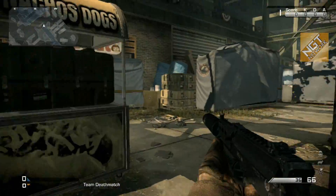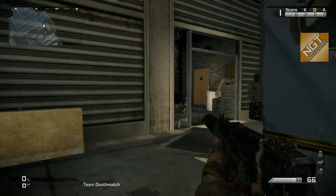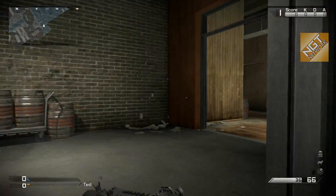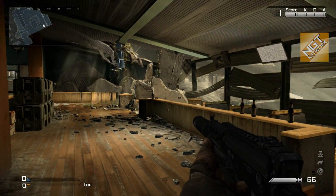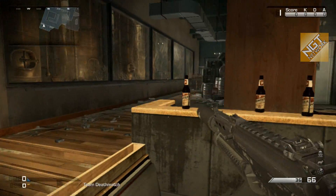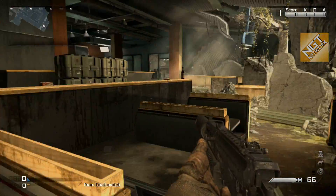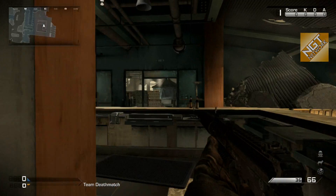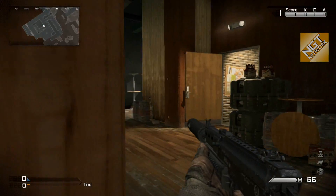Moving along, this is the concession area — there are two entry points into the bar area. This is the Big Hitters Bar and Grill. A couple of vantage points are identified on the map with the blue arrows from the beginning of the walkthrough. You can cover that alleyway or entrance into the bar from cover, and also from behind the bar you can cover into the atrium area from this point.